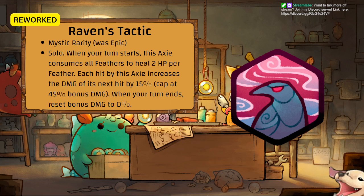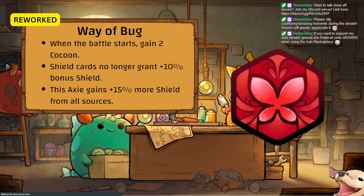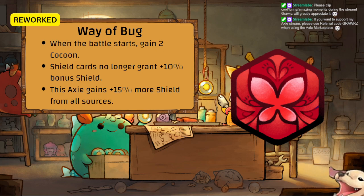Done with birds — moving on to Bug runes: Way of Bug, Leech, Sturdy Fighter, Fate Maker (new), and Metamorphosis. Way of Bug is not just a flat 15 bonus — when the battle starts, gain 2 Cocoon shield. Cards no longer grant plus 10 bonus shield; instead this axie gains plus 15 more shield from all sources.